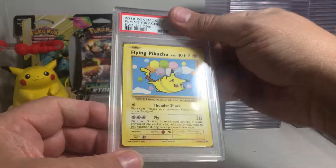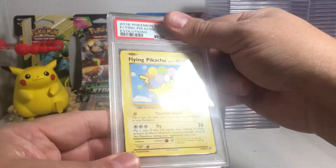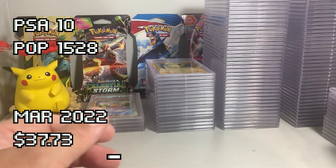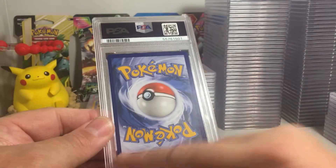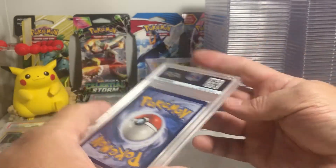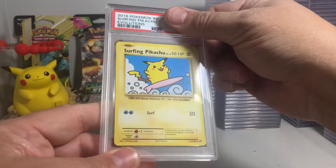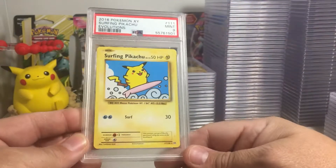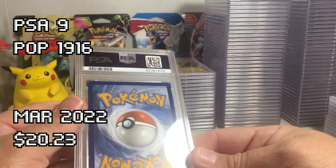Flying Pikachu — I love these secret rares from Evolutions. That looks like a PSA 10. You don't have to worry about getting printing lines. PSA 10! I've had good success grading those. Surfing Pikachu — there is a white spot and it looks a little bit off center on the back. Can we get a matching set of tens? This one is not as nice as the Flying Pikachu on the back. PSA 9 — that's fair.